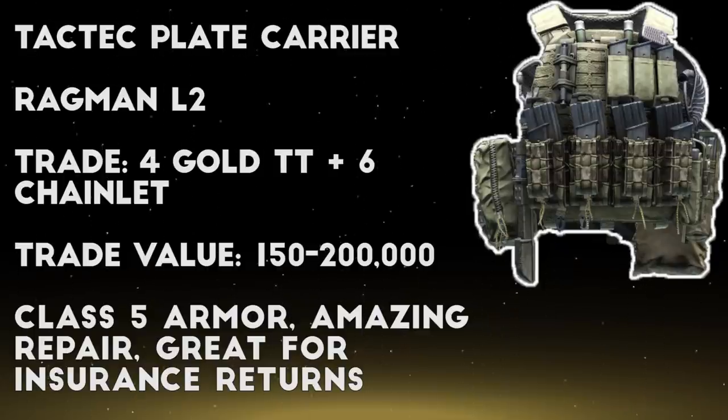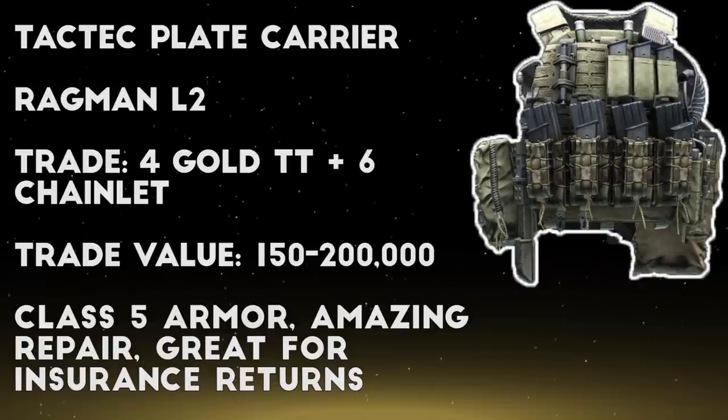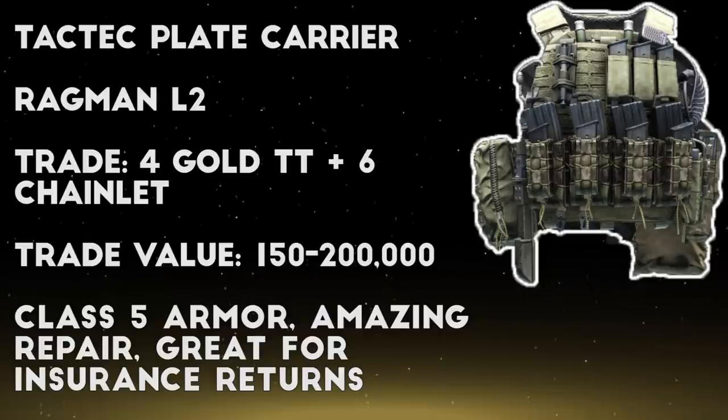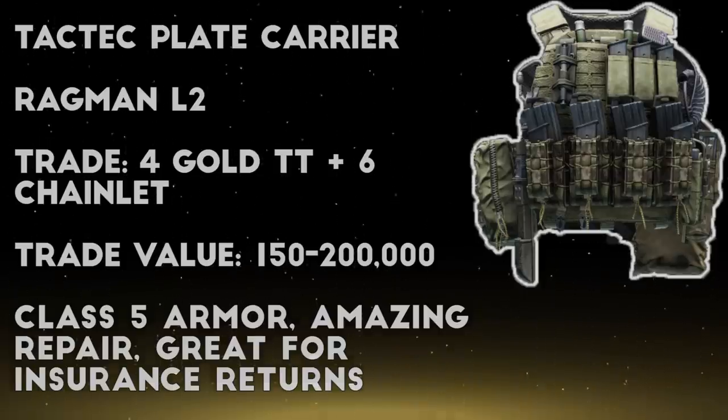Next up we have the TacTech Plate Carrier, which has a barter trade at levels 2, 3, and 4 Ragman. For this one at level 2, you need to trade 4 golden TT pistols and 6 chainlets for the TacTech. This armored rig is my favorite armor in the game, with high durability, great repair, great mobility stats, and a large size which makes it hard to loot and lets you get it back in insurance quite often. This barter trade doesn't really save you much money on the TacTech, but it lets you get one at full condition for the same price people are asking for a destroyed version on the flea market, at around 180-200,000 rubles.